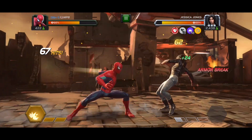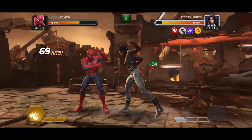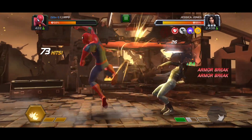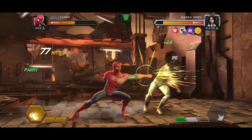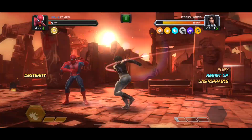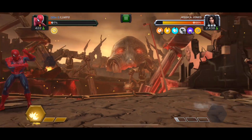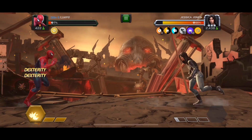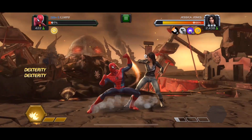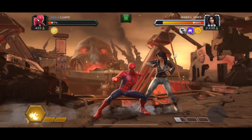In the most recent Vega Battlegrounds championship three-star tournament, I used Hulkling to win a round against Jessica Jones using exactly this strategy. I threw one special two early, then didn't throw specials for the rest of the fight. The only exception was at the very end when I knew it would kill her even if she went unstoppable. You can certainly throw a special if it's a special three, an unblockable special, or you know it's going to finish her.